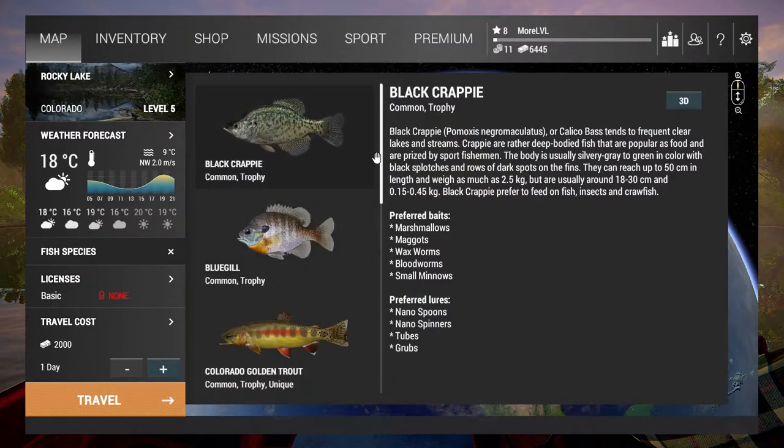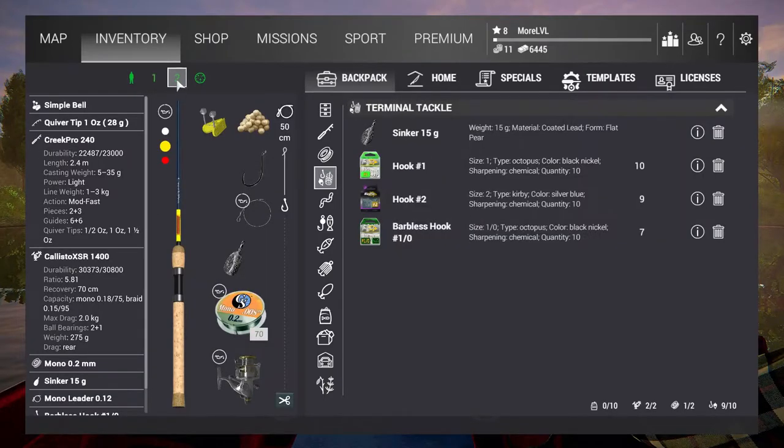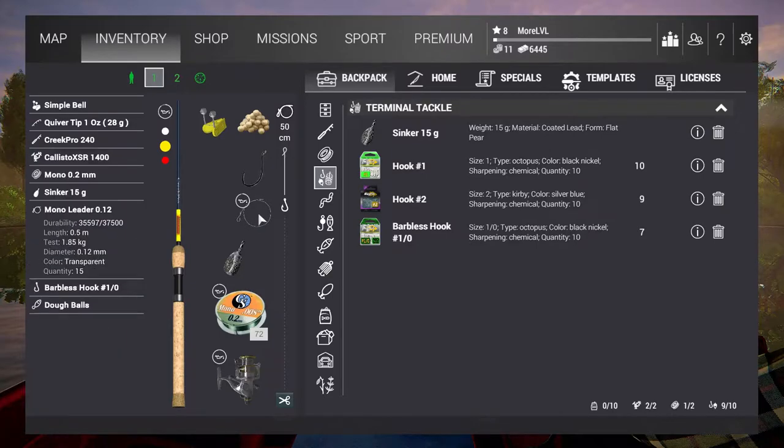What I'm after in particular is the rainbow trout, grinding from level 1 through 8. I already bought myself some equipment — I have a 10 kg stringer, the slingshot mono rod, and two identical setups of feeder rods with Creek Pro 240 and Callisto 1400.